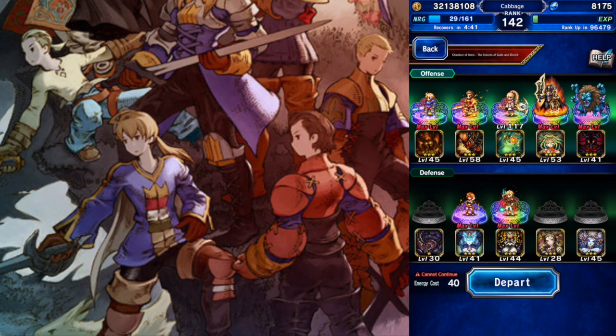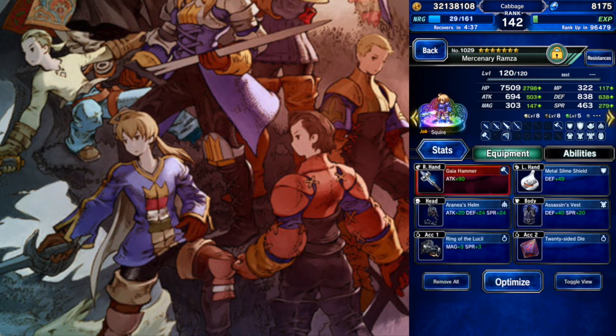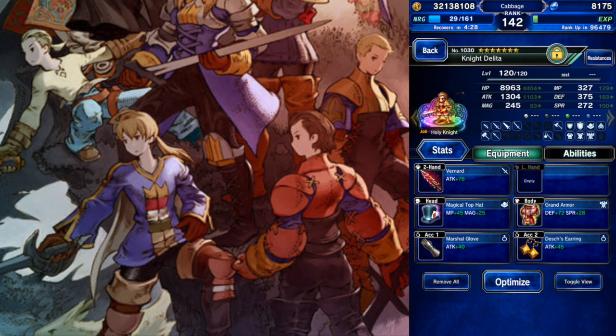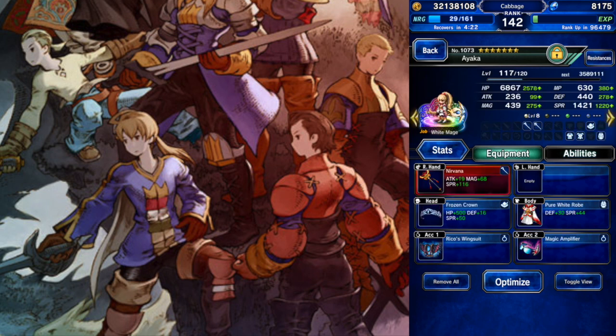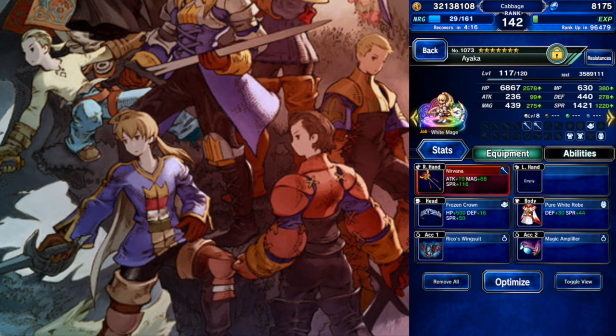Let's look at my team. My provoke tank will be Mercenary Ramza. I'll give him a fire weapon and then 100% evade. Next up is Knight Delita, his chaining partner — also a fire weapon and some Limit Break Fill stuff. He'll be my breaker on other turns. And then Ayaka with her usual stuff. Recently got Nirvana, very happy about that.